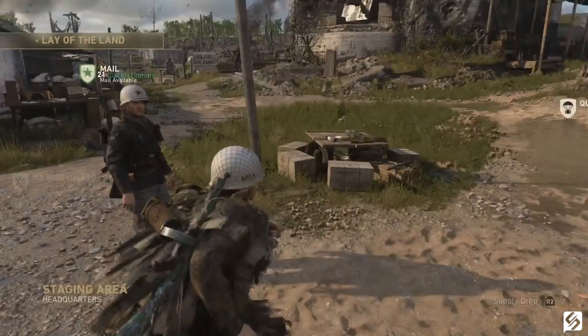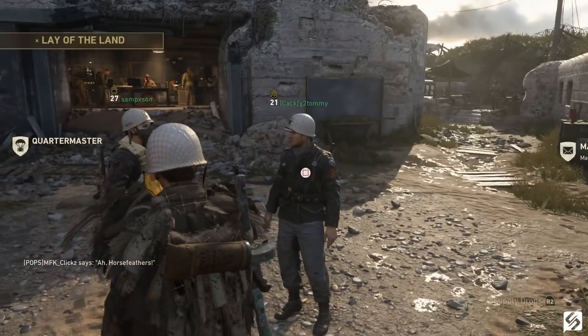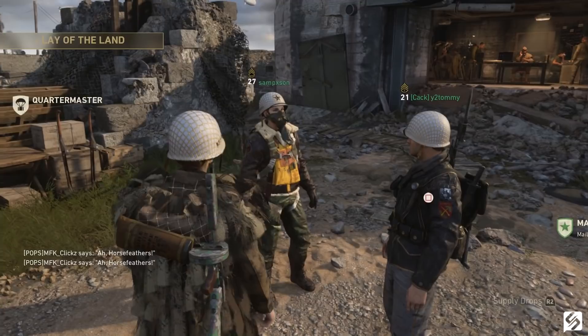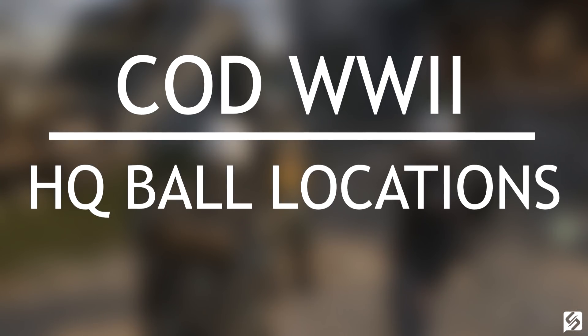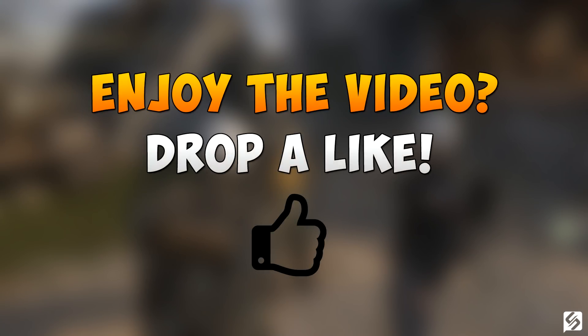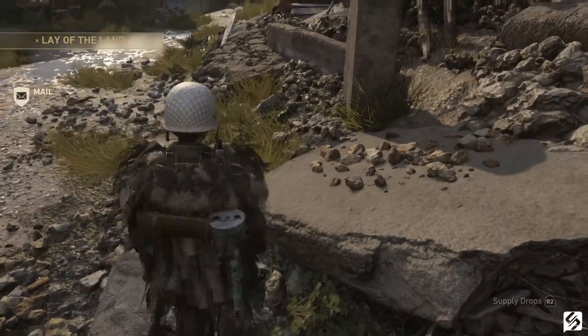Hey everyone, my name is Morgan and welcome to our first of many Call of Duty: World War 2 videos. In today's video I'm going to be showing you guys the location of all three hidden balls in the headquarters area. If you collect all three of them you'll earn yourself an exclusive calling card. These can be a little tricky to get, so please do be patient.